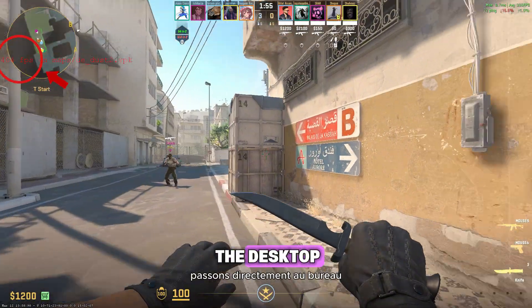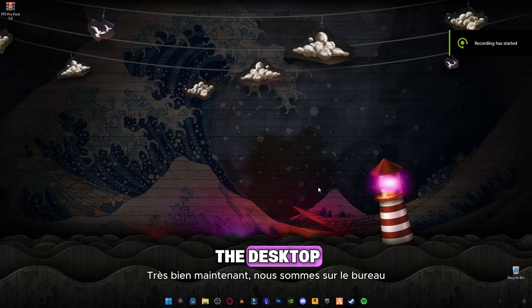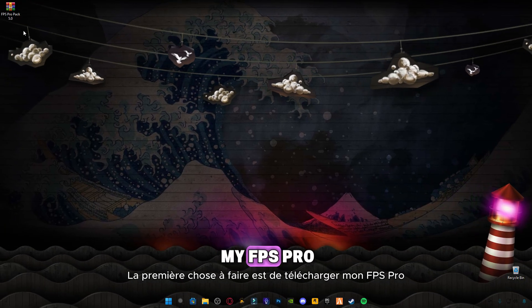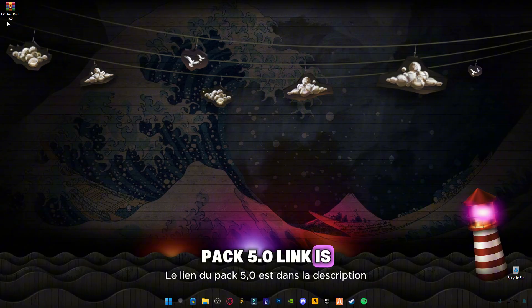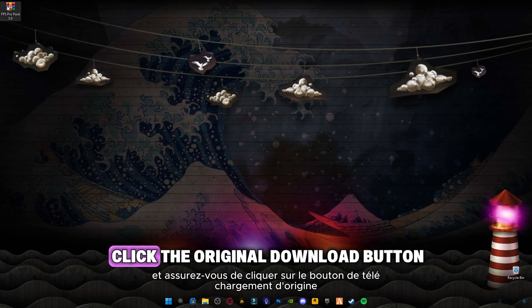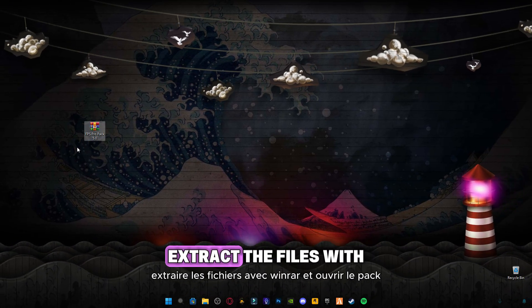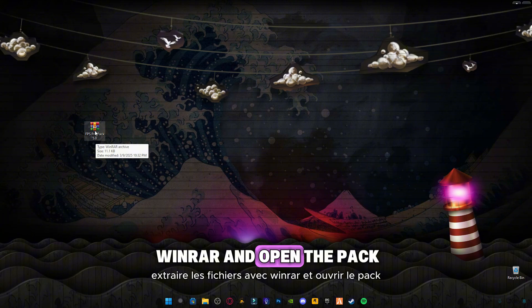Let's jump straight to the desktop and start fixing this. First thing you need to do is download my FPS Pro Pack 5.0 — link is in the description. Once you open it, scroll down and make sure you click the original download button, not the ads. After downloading, extract the files with WinRAR and open the pack.